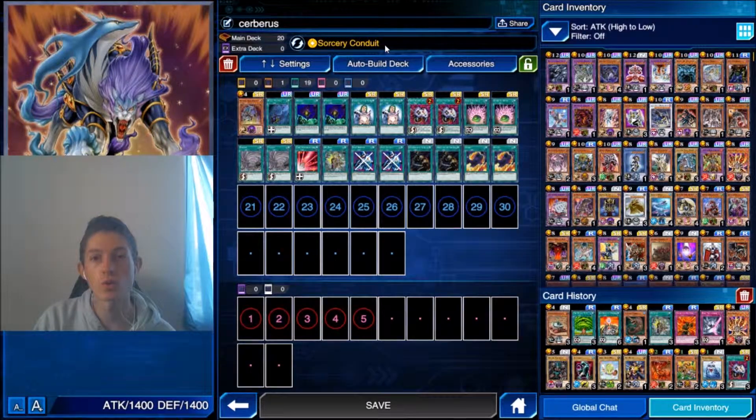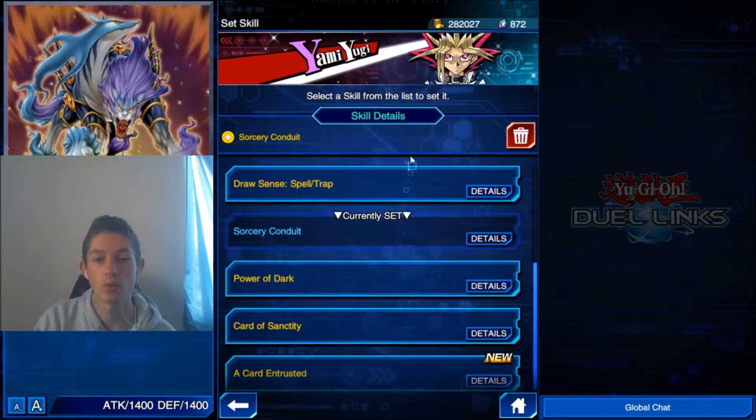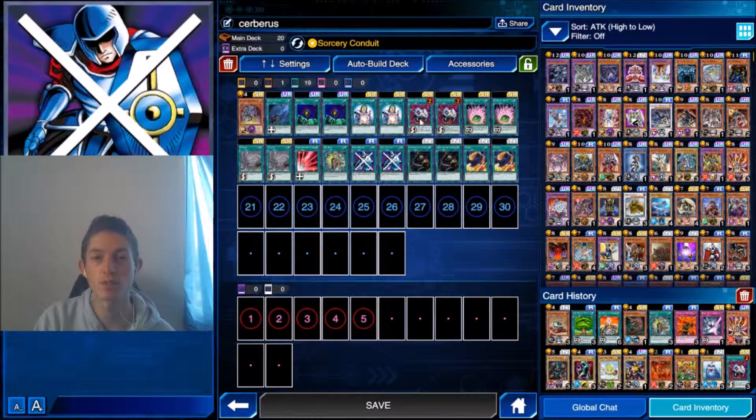And you run Sorcery Conduit. Again, you can get this very early on. If you picked Yami Yugi, you get it really early on just by leveling up. And that, plus Stop the Fence for the final turn — brings something into attack position, attack over it, and you're good to go. Everything else you don't technically need.